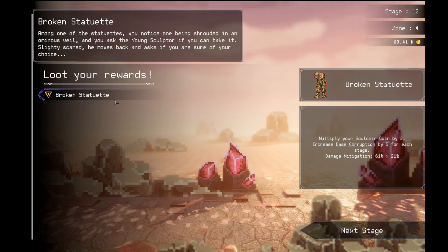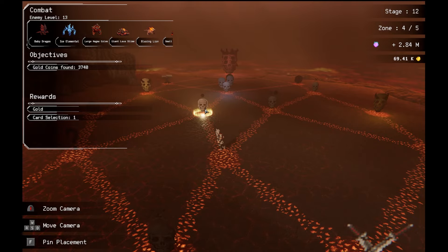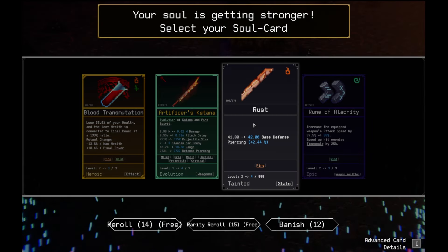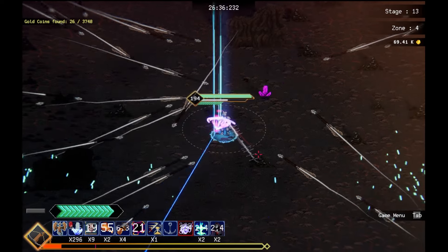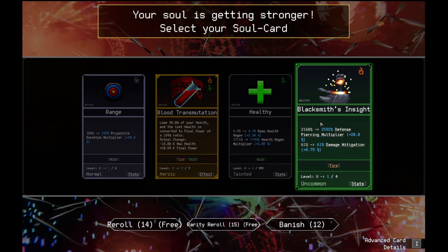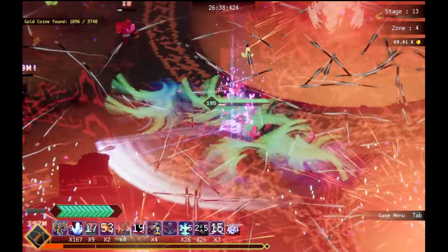Multiply your soul coins by 3. Increase base corruption by 5 for each stage. Oh. That's rough. Wow. Let's do the katana. Now we have a big arcane beam too. Frenzy. I'll take frenzy. I moved so I actually did less damage right there. I'm gonna do mine corruption now. They have a lot of health. Mine corruption again. Thank you. Increase that corruption.